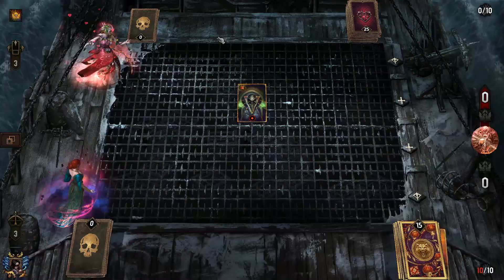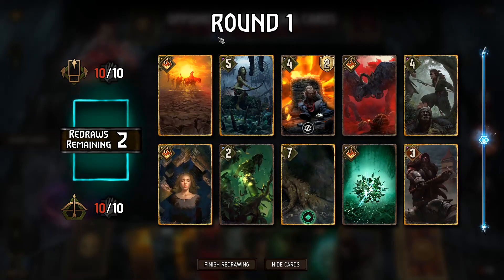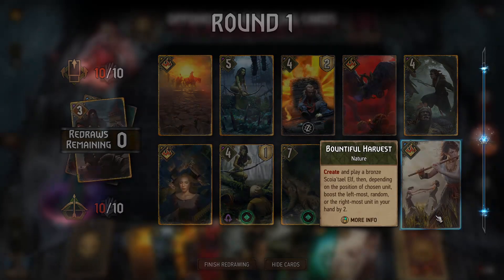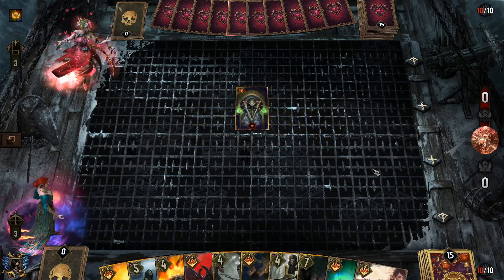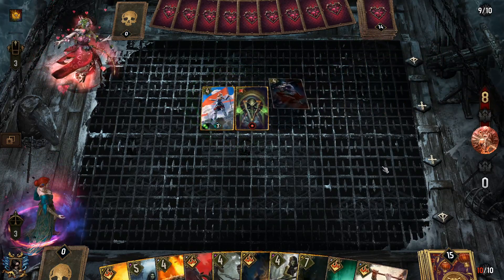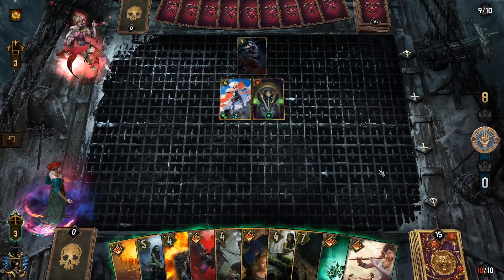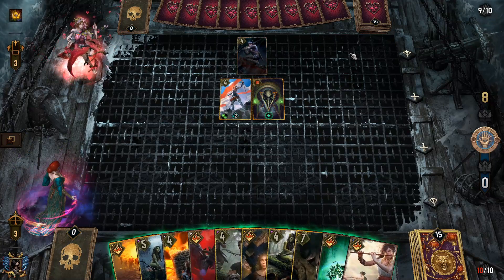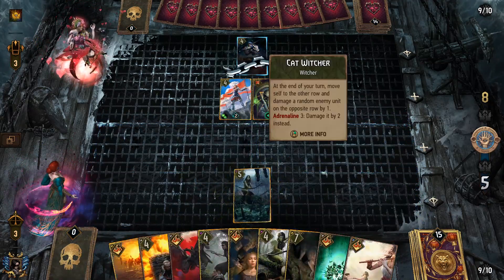Moving on to the next one — we've got Saskia Traps, so low unit versus low unit. Fortunately we're on red coin — it's going to definitely help us. But if they jam Saskia I don't have a direct answer. You can see we have Red Haze in this one — this is the first of two with Red Haze instead of Spores because I just wanted to try it out. If I lock that Cat Witcher they don't pull another one; if I bomb it they could pull another one. Those are pretty nasty with Adrenaline, so I go and lock it.